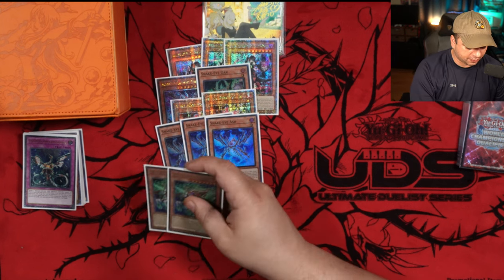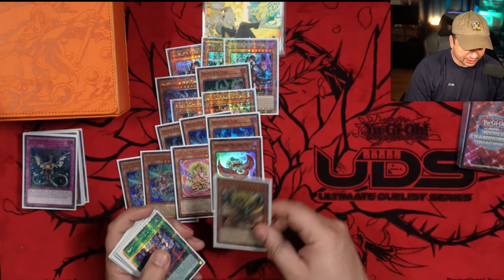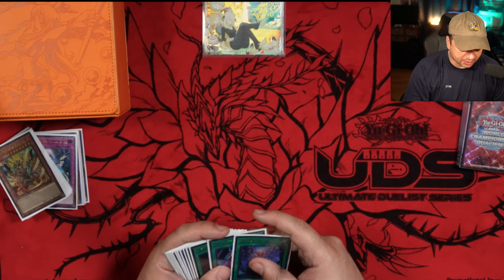For Fire King stuff, we got Double Kirin, 1 Arvada, 1 Ponix, and 1 Garunix. That's the basic Fire King lineup for this deck.